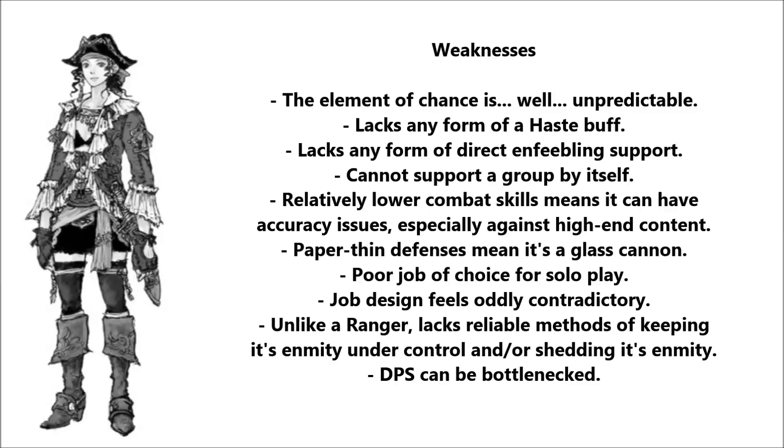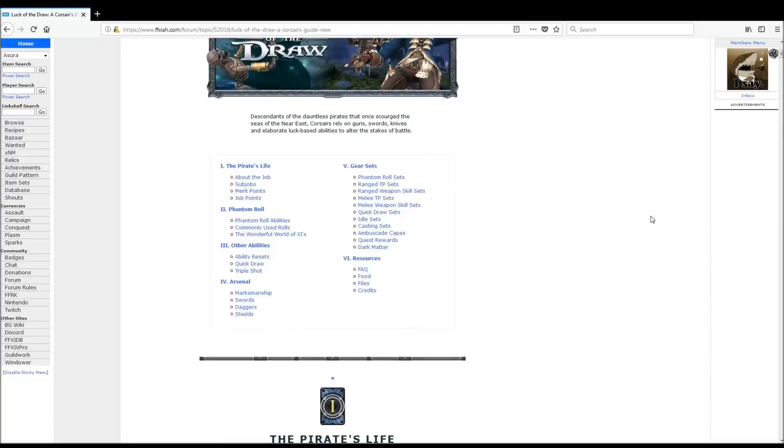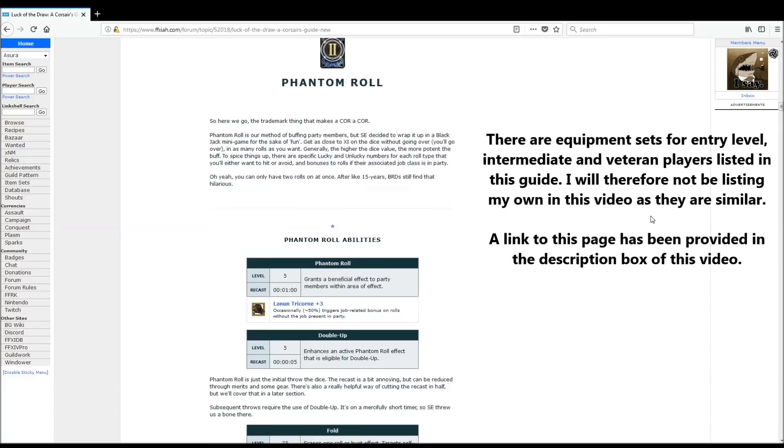Before I get into the job breakdown, I should let you know that there's a recent and very well-written guide up on the Auction House forum, which I recommend you follow up after this video. The author, Arisland, did a really good job — he listed the effects of all the phantom rolls, discussed weapon options, and even put up equipment sets to help guide players. He did such a good job that he's even saved me from putting up my own sets in this guide. I've linked this guide in the video's description.